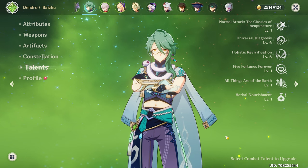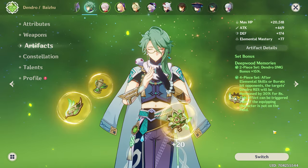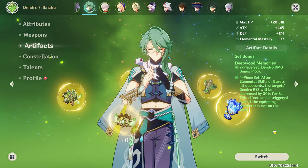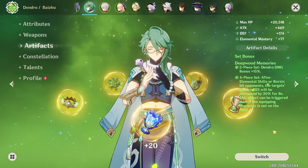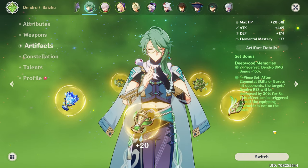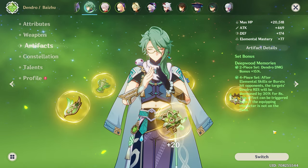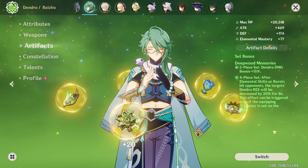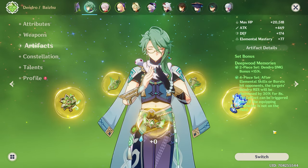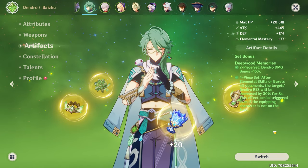For artifacts, if you are playing Baizhu as a support character, I would recommend the four-piece Deepwood Memories set because it will boost your team's damage — whenever your elemental skill or elemental burst hits an opponent, their dendro resistance will be decreased by 30%, which is a really good damage boost. You can trigger this while off-field, which benefits Baizhu since he applies dendro with his elemental burst. Running four-piece Deepwood on Baizhu also enables you to run four-piece Gilded Dreams on your Alhaitham or Nahida.